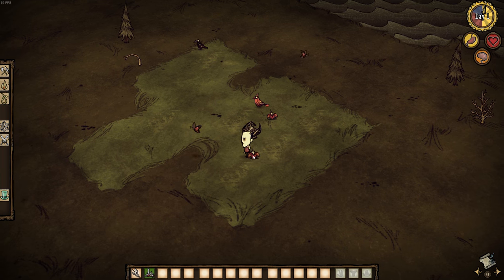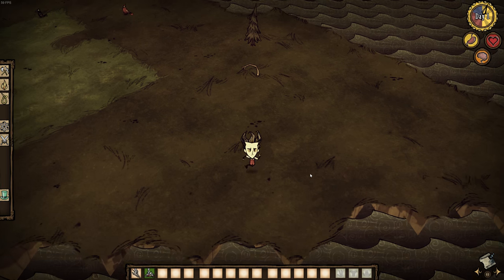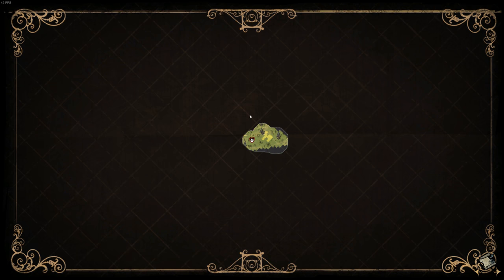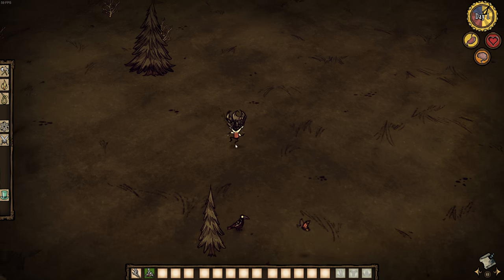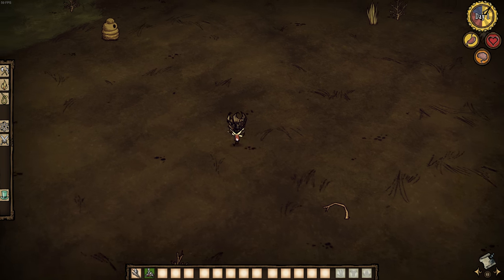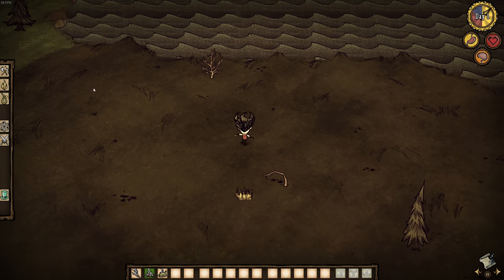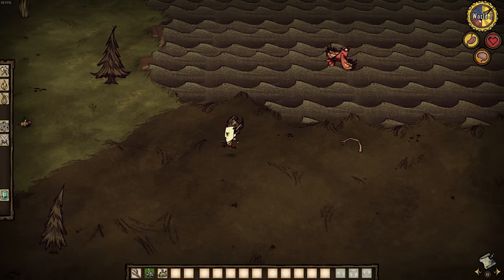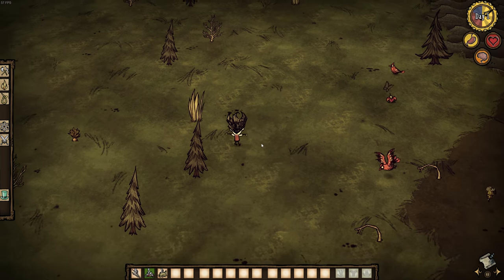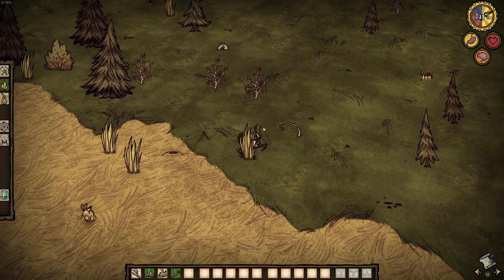I think we can make some kind of flower head thing. Gotta get used to the controls again — spacebar is the default action. Now we gotta get stuff for a fire. Whoa, we're zoomed way out. Just gonna collect everything I see pretty much. Oh there's some bees — we won't be disturbing them. So we gotta make an axe, get some firewood. At least it's got quite a bit of daylight left. So I'm not very good at this game, it's been a long time. I did play it quite a bit back in the day.